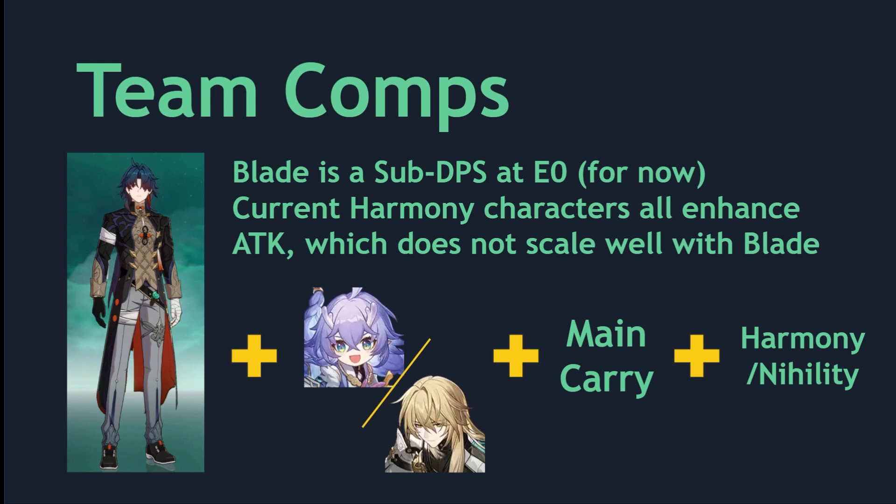For the last two slots on your team, you can choose your favorite carry and support combo — this could be Seele and Silverwolf, Jingyuan and Ting Yun, or Sushang and Welt. Basically, you can choose your main carry and the support that best fits them. In the future, Blade could become a hyper carry when HoYoverse releases more supports that synergize with him better, but for now Blade is the second carry on your team. Lastly, you do not want to put Blade with shield characters — Blade is a character that wants to lose health, so shields are very anti-synergy with him.